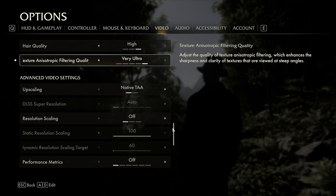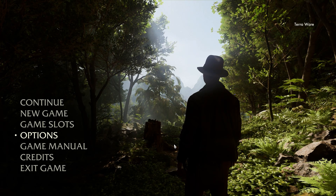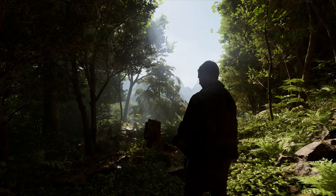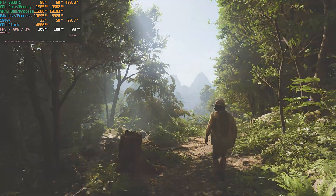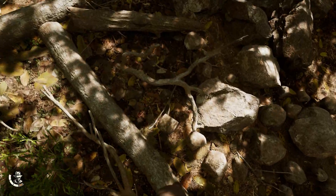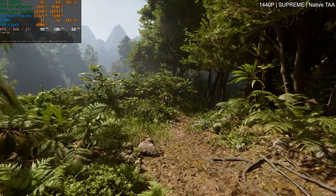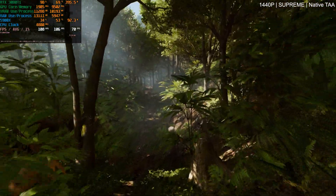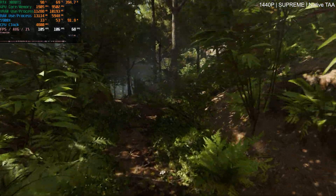We're not using any upscaling, just native TAA for now, and we're going to start in the jungle. This is a very good looking game, but one thing that kind of stood out to me especially in the jungle was that there is a bit of flickering with the shadows — sometimes they look a bit low res. It does stand out a bit, and we're actually getting the full ray tracing or path tracing update with the day one patch, which is tomorrow I believe, and I have a feeling that's going to clean up these shadows real nicely.